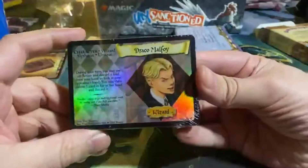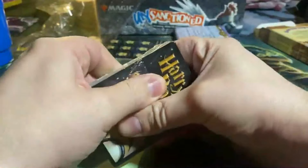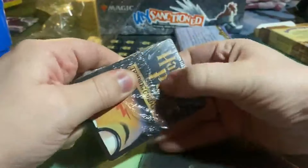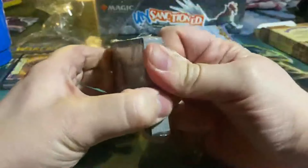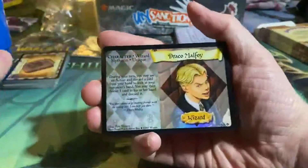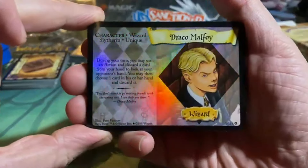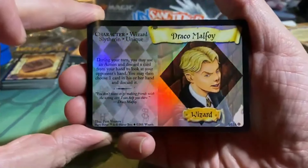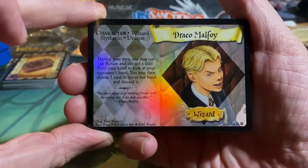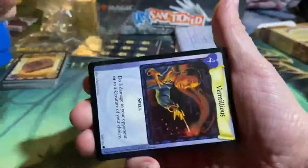Now here is Draco Malfoy. I remember playing Snape actually — Snape was also one of the characters you could get from the core set, and he did something with Potion lessons, I believe. So Draco Malfoy is a wizard from Slytherin and he is unique. During your turn you may use an action and discard a card from your hand to look at your opponent's hand. You may then choose one card in his or her hand and discard it.